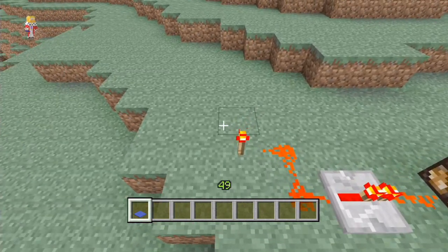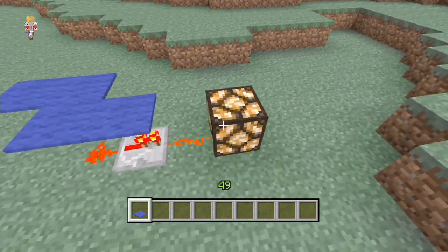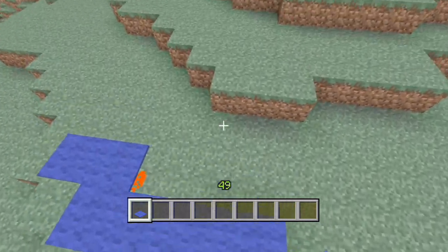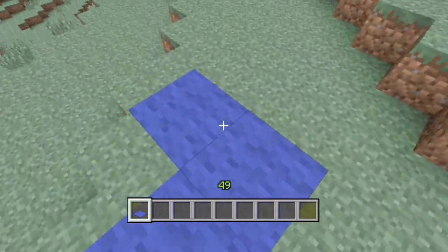To hide redstone. Redstone can be covered up with carpets and this gives us the ability to have redstone one block below the surface. Instead of having a full block to cover it up, we can now just put carpets on top.